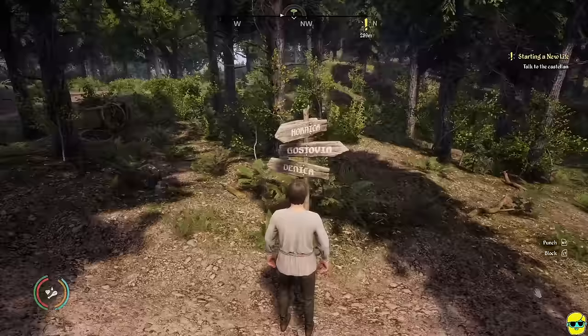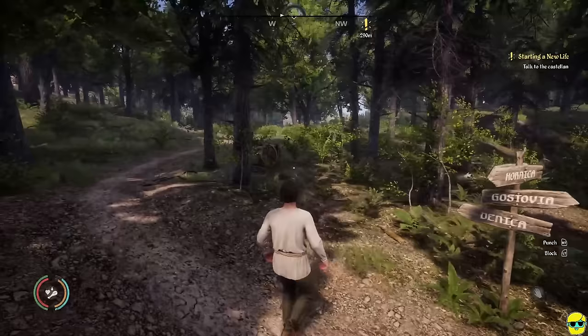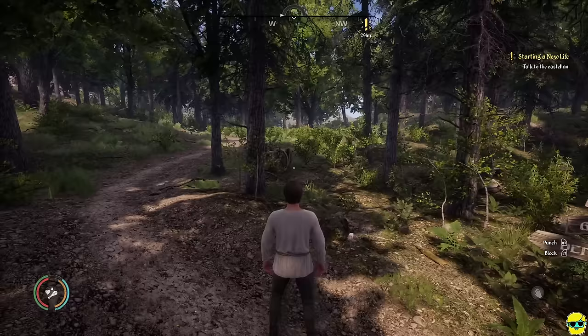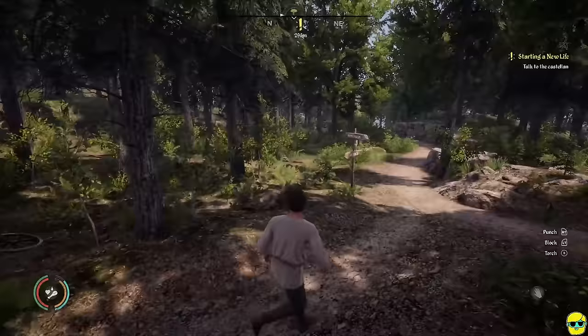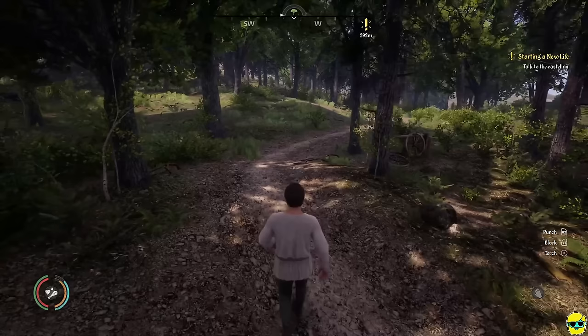Here's a sign showing directions to various settlements: Denica, Gastovia, Hornica. In the bottom left of the screen there's a HUD showing my satiety, thirst, health, and stamina. Blue is hydration, orange to the left is hunger, red is health, and green is stamina. If I hold the right bumper to sprint, you can see it drains my green stamina bar, and as soon as I stop running it regenerates.